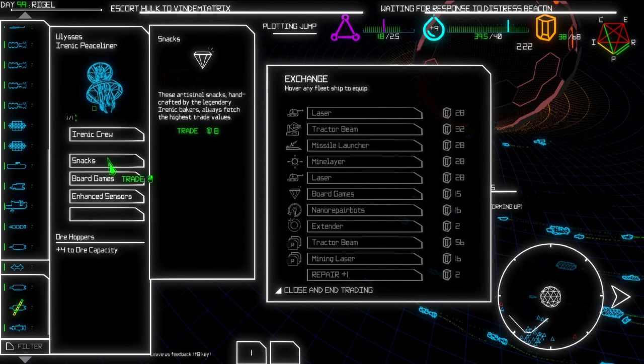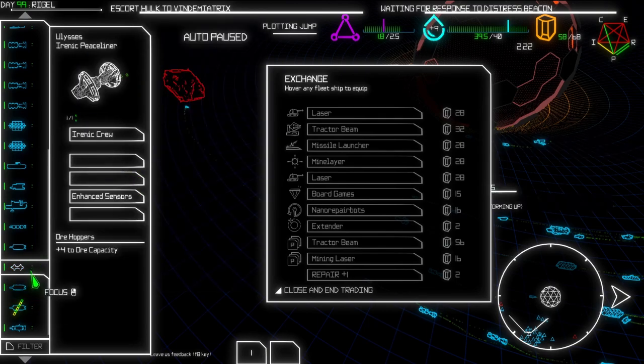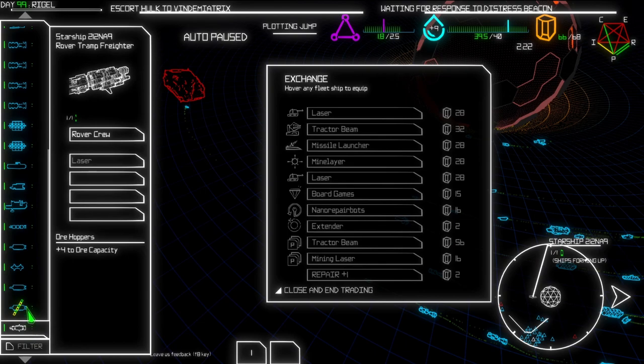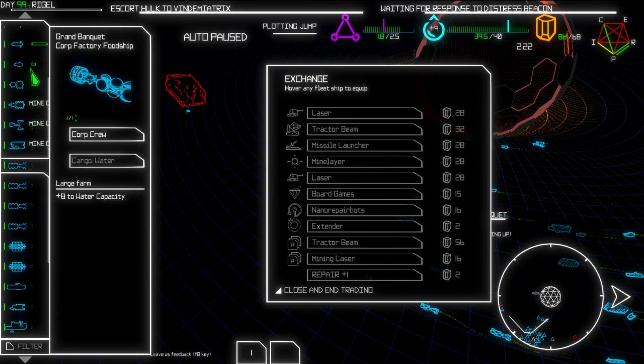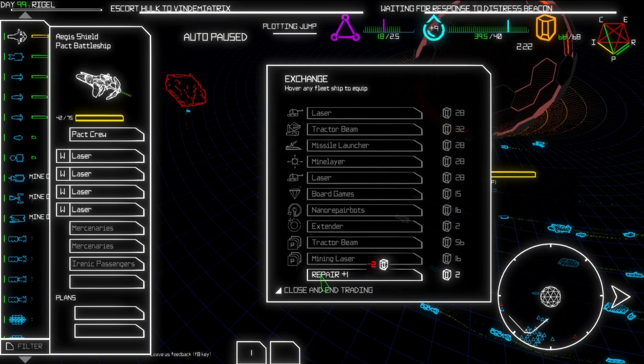Nano repair bots is fine. Let me see my trade things - there they are. Things that we can trade right now. I'm gonna sell all of these things just because I need the ore. Wow - wait, what's this one? This one's pretty good actually. The damage is only 3 - okay, let's sell it. That's fine. I just want to repair my main battleship now.